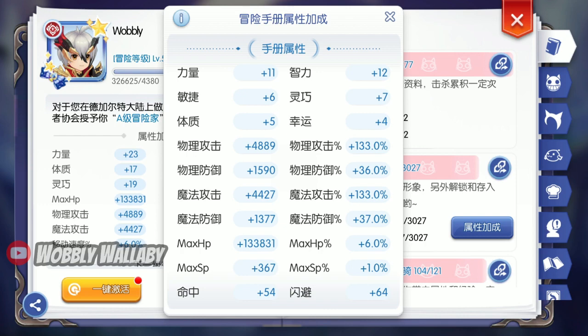Next, for Adventure Handbook, I have 133% magic damage deposits and 4,427 magic attack. This beta account is pretty stacked, and I'm using some of the best gear and gadgets in the game. So with all of that, I should be destroying the bosses, right? We'll see.